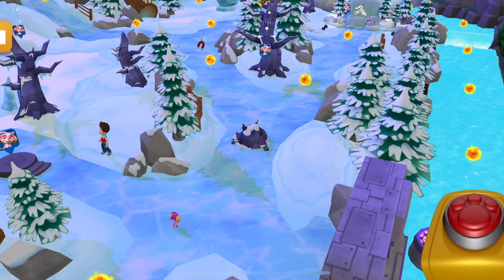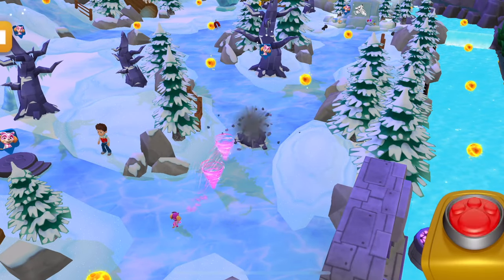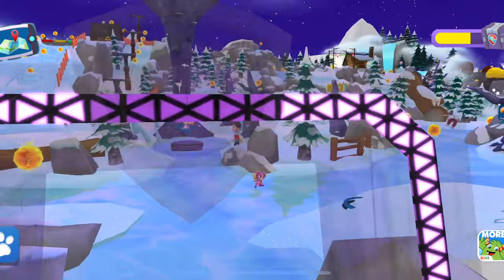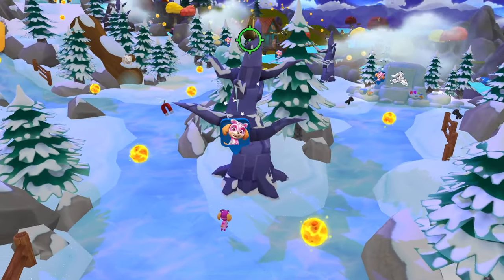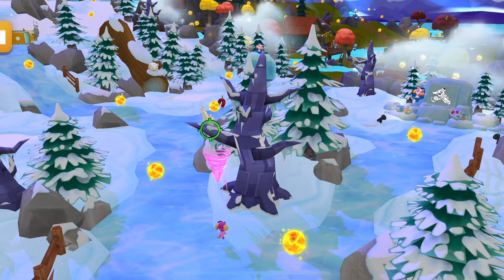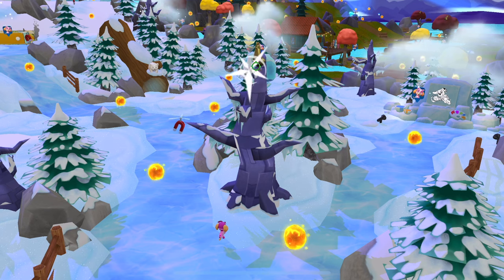Tap that obstacle to destroy it! Copycat must have dropped that when he built his tower. Tap the object several times to dislodge it from the tree.